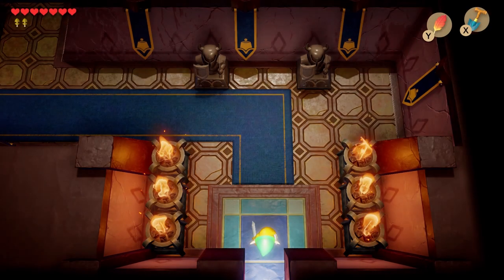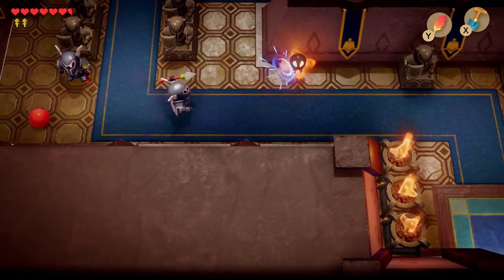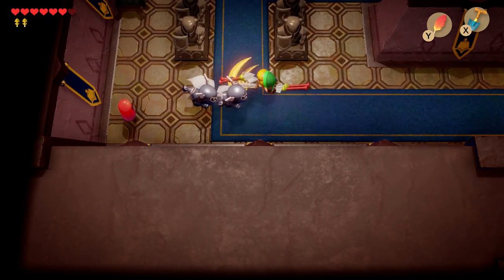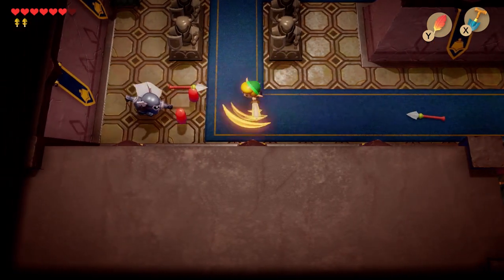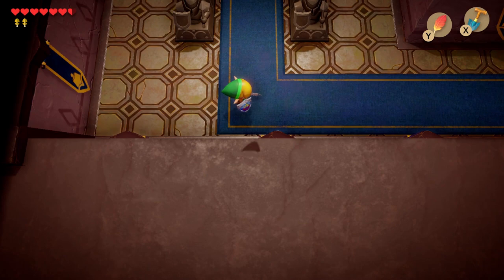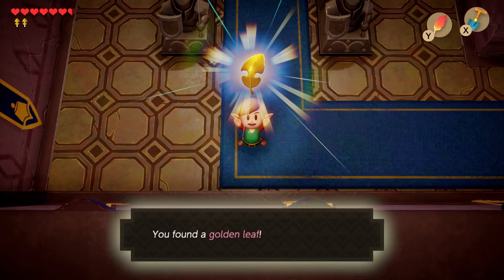Now we have immediately a few guys attacking us. The first one is this floating ball thing — just try to avoid him, he hurts you but you can't damage him. Just kill these two guys with their spears and the red slime. If the slimes are on top of you, you can't use your shield, so just try to avoid them. And there we have our third golden leaf.